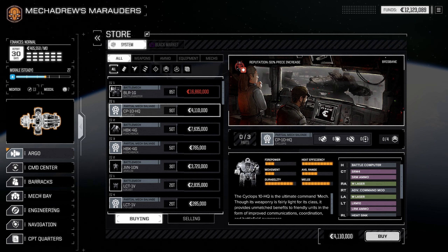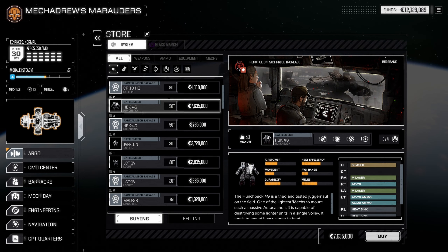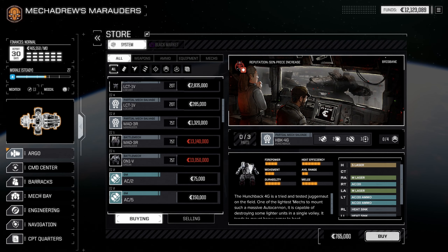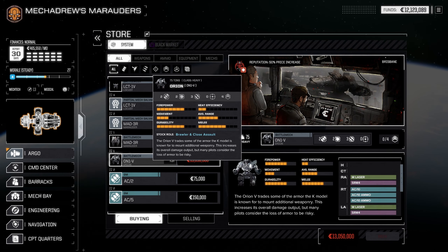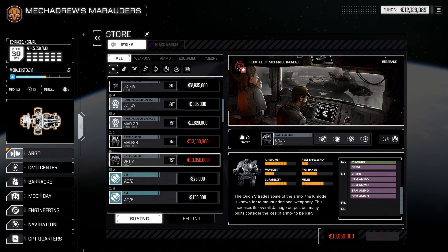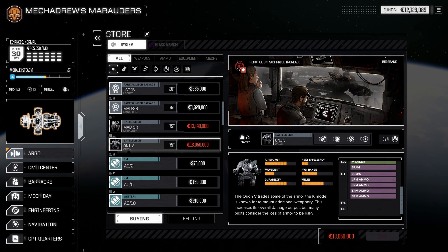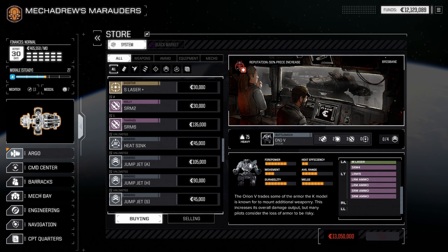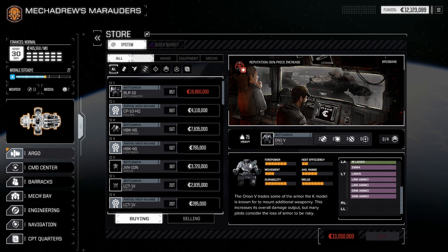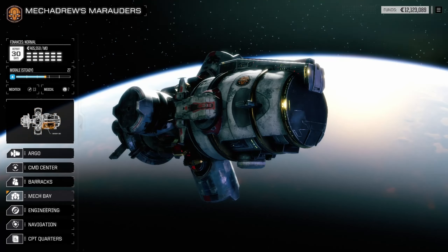The store has a Battlemaster part we cannot afford — even if I sold all those little mechs I don't think it would come close. The Orion wouldn't be bad — I heard it's a decent all-around mech with a lot of weapons, could be a good mix of close and far support. I'm not seeing LBX cannons or anything like that in the store, so let's go back to our mech bays.